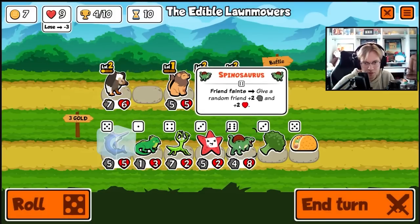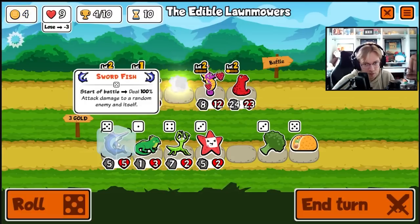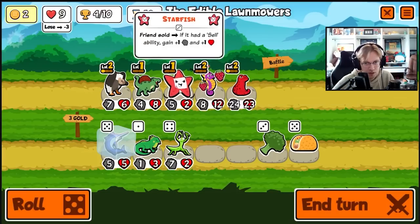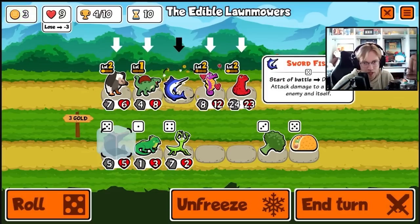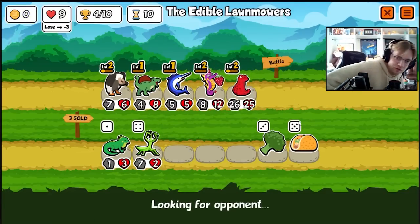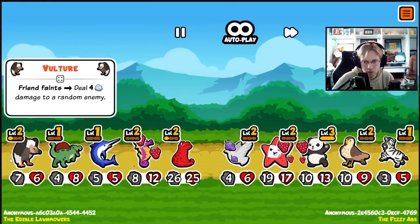Spinosaurus: friend faints, give random friend plus two plus two. Buy, sell, buy. I think he's almost strong enough to where we look for orcas and anteaters and popcorns. But this might pair well with the vulture. Maybe we could kill something — hey, we draw.